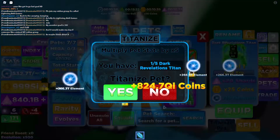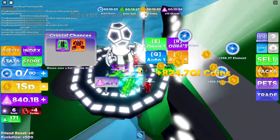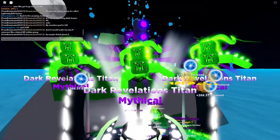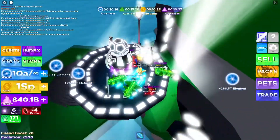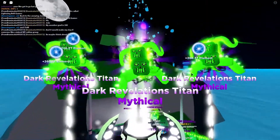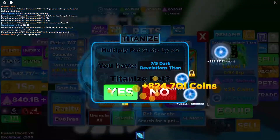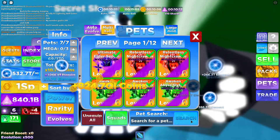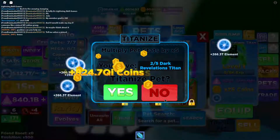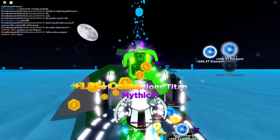Let's go to power — there's that pet. Going to the next page, it is really good compared to all the other ones. Now I'm going to titanize the pet — you have to have one out of five, so we're going to open five of these. It takes two million per, so let's open them. We got three mythicals, let's keep going. We got three more of the dark revolution titans — look at how op it is.